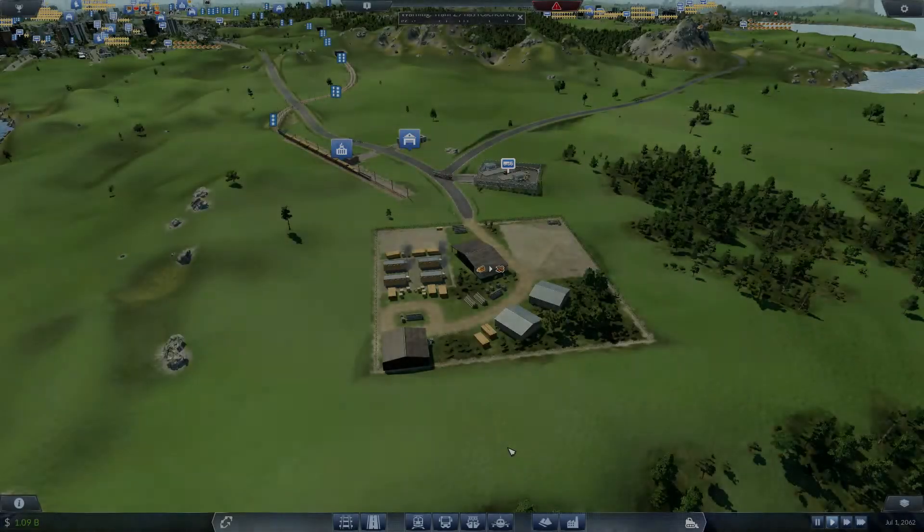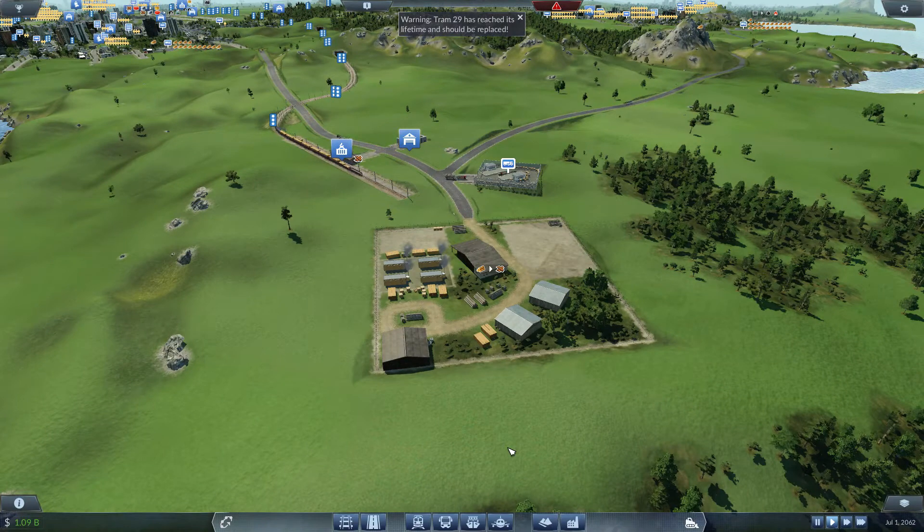Alright YouTube, what is going on? It is Conflictner Callum here today bringing you another episode of my Transport Fever Let's Play series, Let's Get Scotland Moving. In today's episode we have a lot of issues mainly to do with cargo and food that we need to go ahead and deal with this episode.